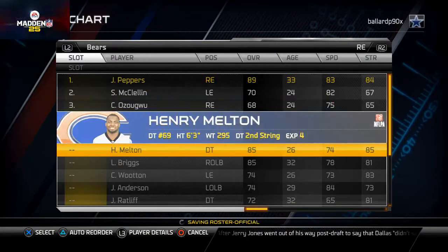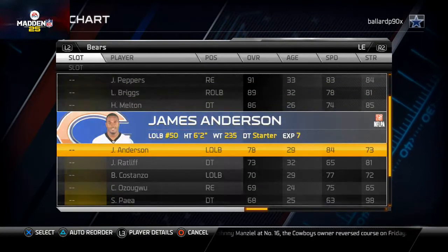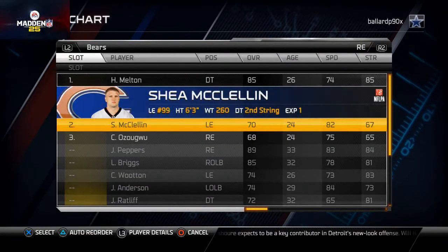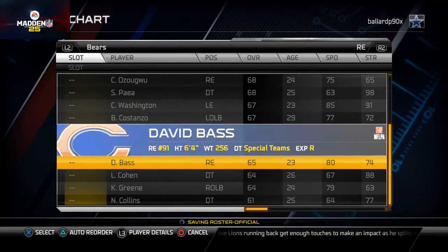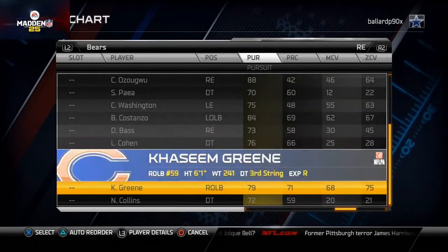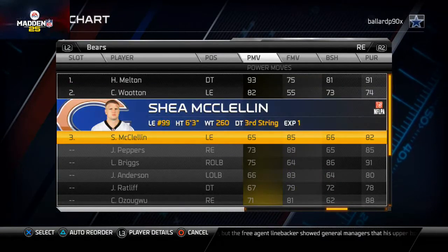At right end I like to put Henry Melton simply because of his pass rushing abilities. For the backup defensive ends, I'd probably just go with those two. The one thing with the Bears is they just don't have a whole lot of depth. Looking at this rookie — decent pass rush, but the main thing I look for in backups is some outstanding trait that nobody else has, and he doesn't trump those two guys, so I'll leave those two in.